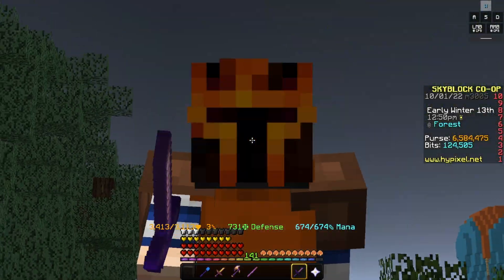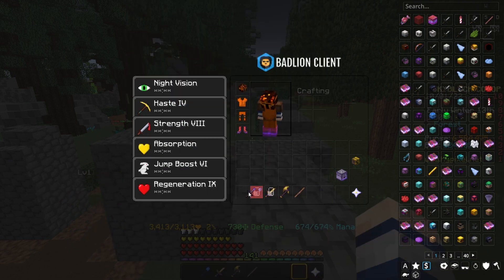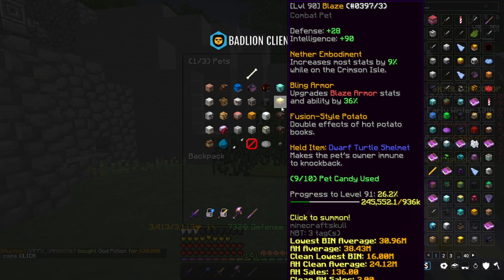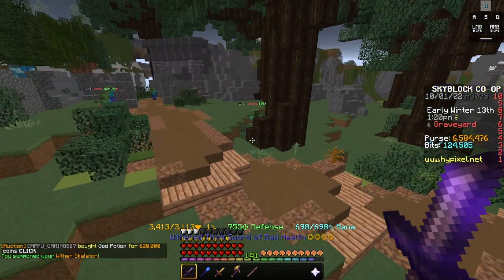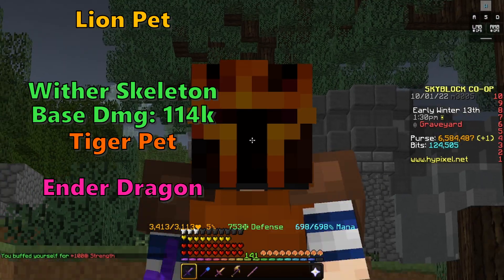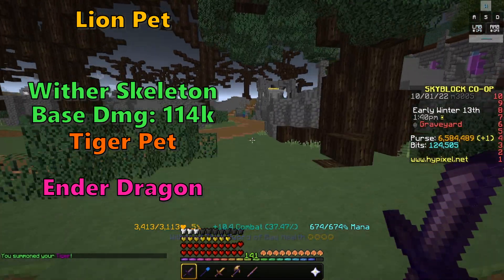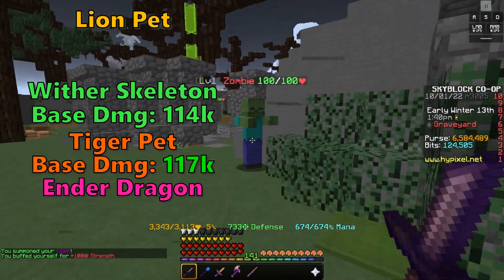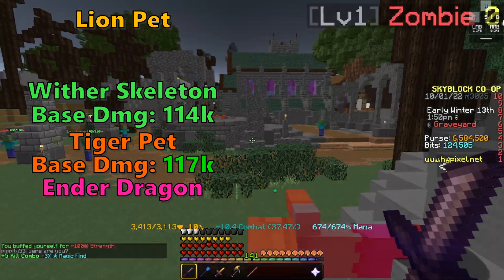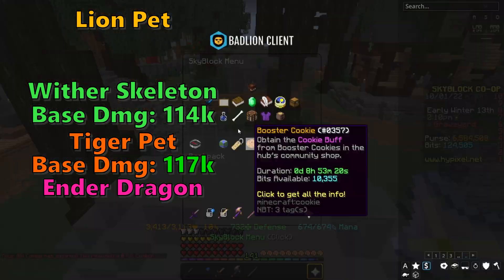I just spent all my money, so deal with it. The weapon I'm going to be using is Sword of Bad Health. Let's start with Wither Skeleton — with the ability used, we are doing 114,000 damage every single connection. So 114,000 damage for the Wither Skeleton pet. Next up, Tiger Pet — with the ability used, Tiger Pet is doing 117,000 damage. It's essentially the same as the Skeleton Pet, but it also has the added bonus of more ferocity, so it can attack faster, which is overall just good.